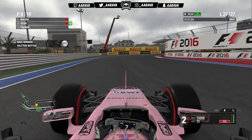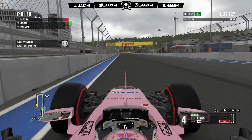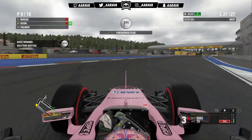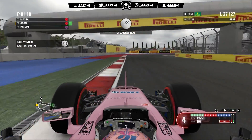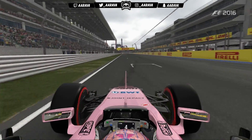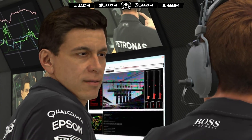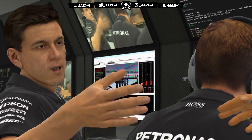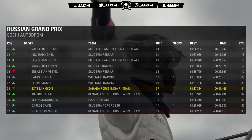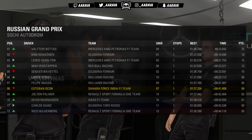Valtteri Bottas comes through to win the Russian Grand Prix — a dominant win there. I think he was in the lead for the entire Grand Prix, apart from lap one. We come home for a very hard-fought P8. I would have liked more — I thought it would have been more by the start of the race. But I think I fluffed up a little bit with the tyre strategy, even though it's only a one-stop. I can't believe I'm saying I made a tyre strategy error on a one-stop race.